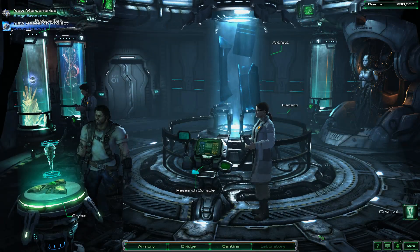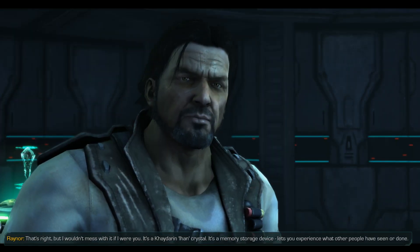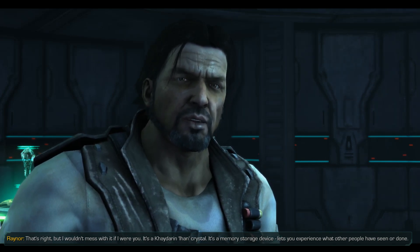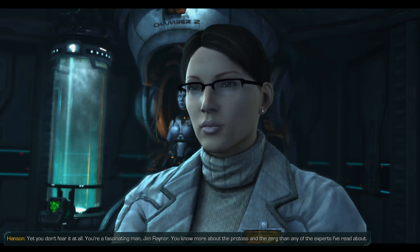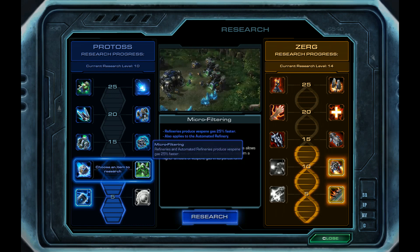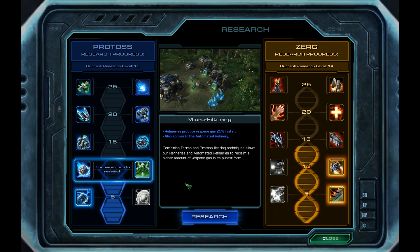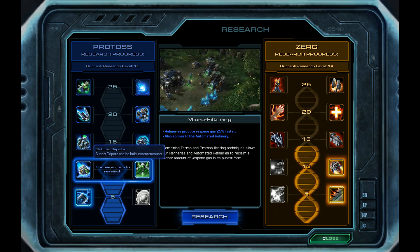So I might spread out the Zeratul missions and not do them all in a row — I haven't really decided yet. We have a new acquisition — it's a Protoss device, a Kaderin Eon Crystal. It's a memory storage device that lets you experience what other people have seen or done. They can be dangerous if you don't know what you're doing. Orbital depots will alleviate the pain of always being supply blocked. Microfiltering is really useful on certain missions and just completely over the top on others. On some missions we'll have more Vespene than we know what to do with, but on others we could really use that early Vespene. So I think we're going to go for the microfiltering.